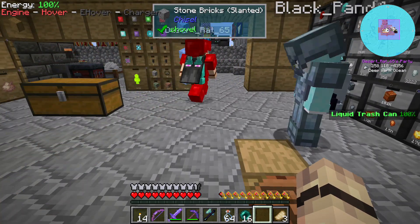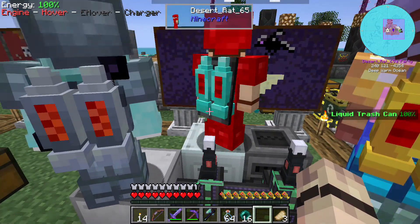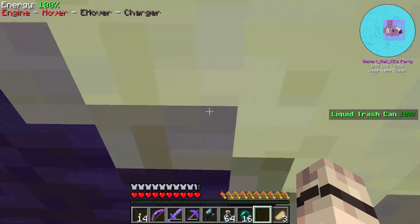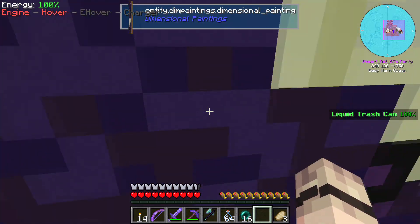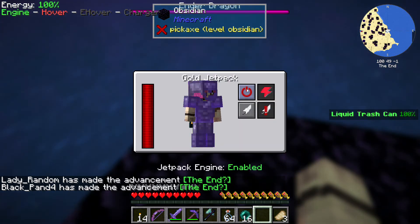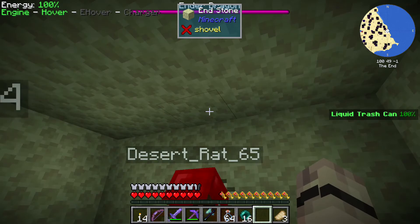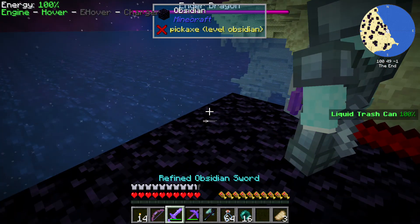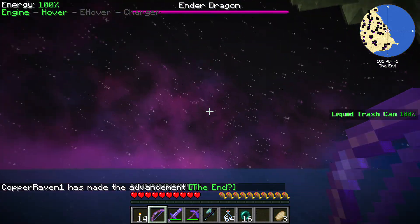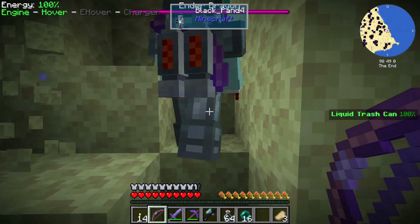We're gonna go to the End — why not! I've got the End painting here. I need to activate my jetpack once I'm through, I think. You kind of face-plant into a painting. There we go! The sky is really pretty. It really is — why can't the End actually always look like this? It's beautiful. I think they missed out a lot on the End stuff.